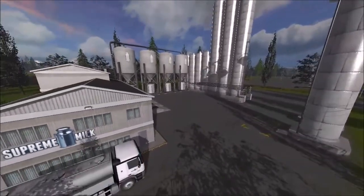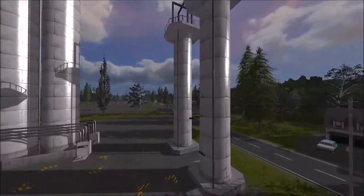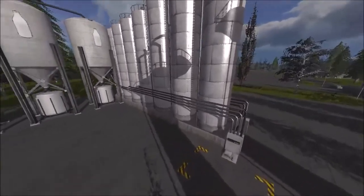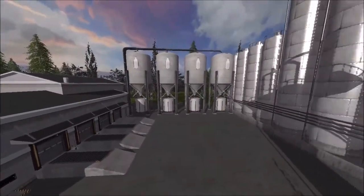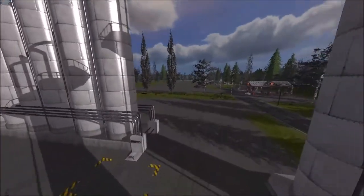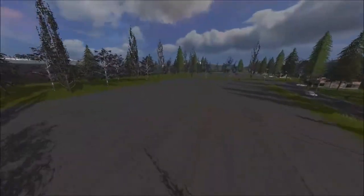This is where the milk sales happen. This silo here — you drop in your homogenized milk, and that drop point there is for your ordinary milk. Out of here you'll get skim milk, milkshake, and cream.